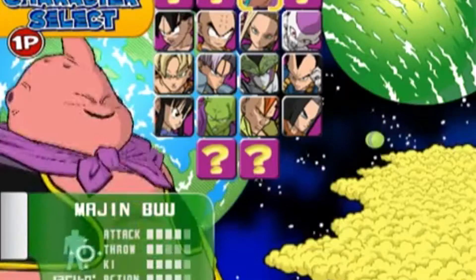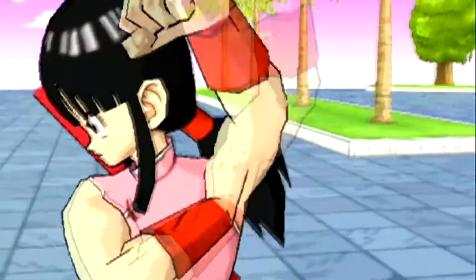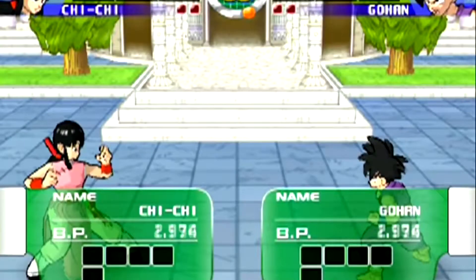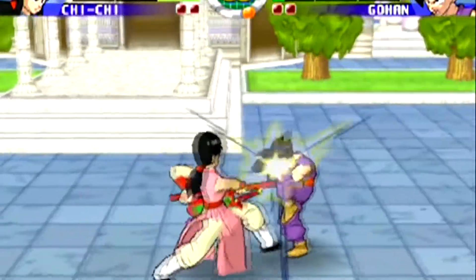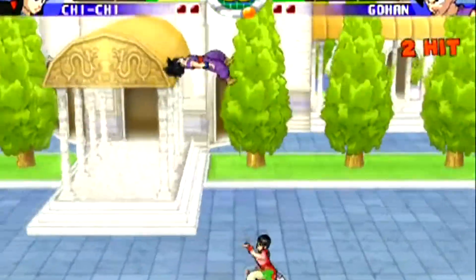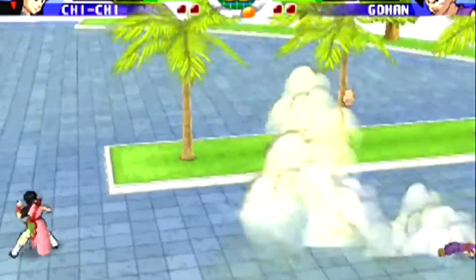Mecha Frieza also shows up, which is pretty cool. And for the first time ever, we actually get Chi-Chi as a playable character. Yes, we actually get her as a playable character, which is insane. When people started telling me Chi-Chi was available in that game, I said there's no way — that's like saying Oolong is playable. But sure enough, she's playable. Being able to play as characters you never really get to play is just really cool about this game.